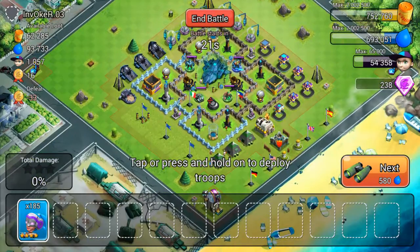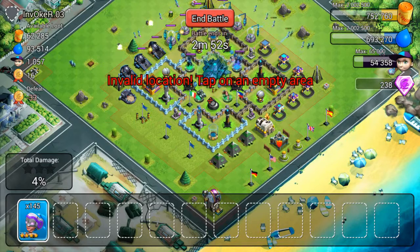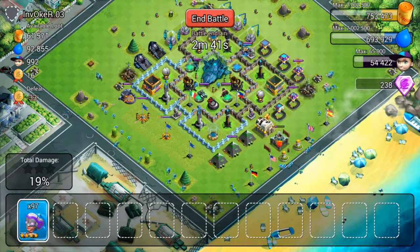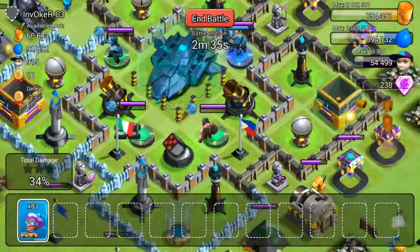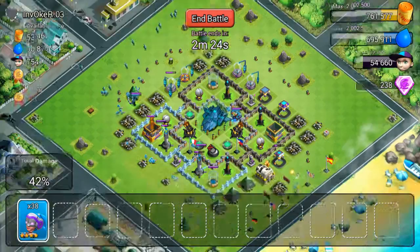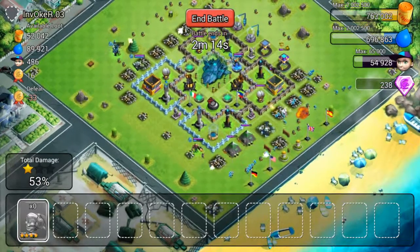This one looks good — 93,000 of energy, 16,000 of food. Only Hawkeyes this time. Let's spread them. Let's see if we can get 2 stars, or if we are lucky enough, maybe even 3 stars. 27% so far — I only hate these Grand Cannons because they kill a ton of small troops like these. Let one go and also these Particle Towers as well. We have deployed all of the troops.